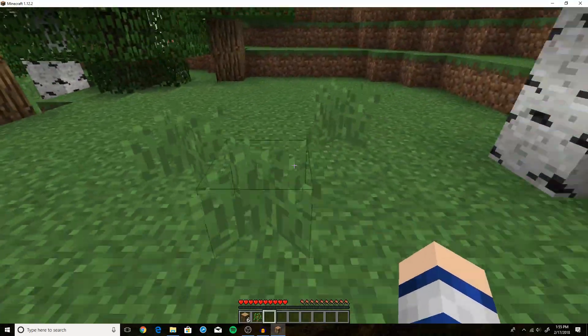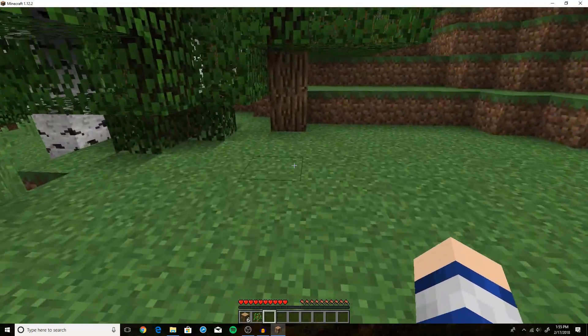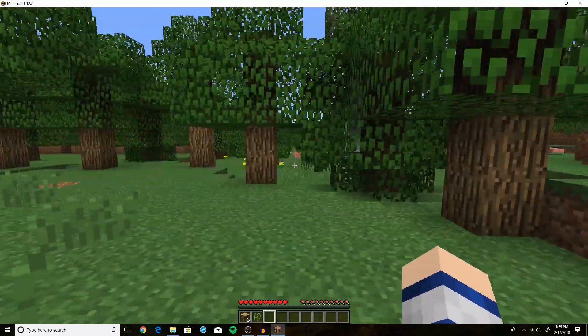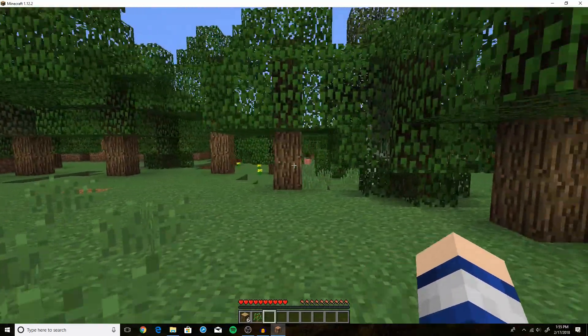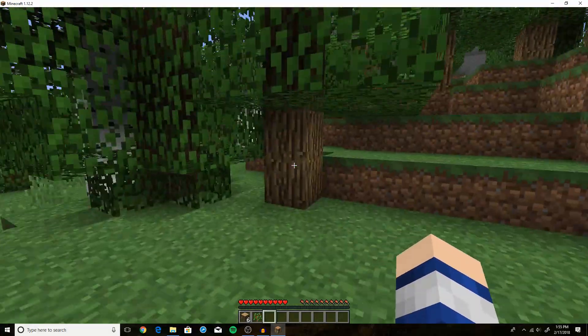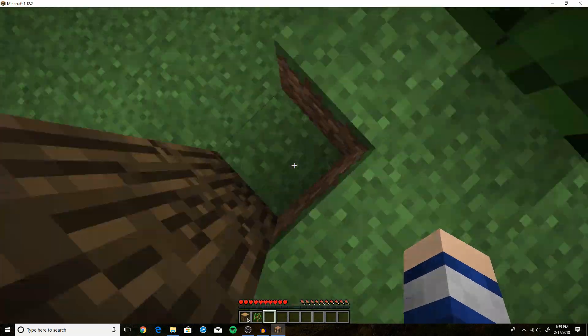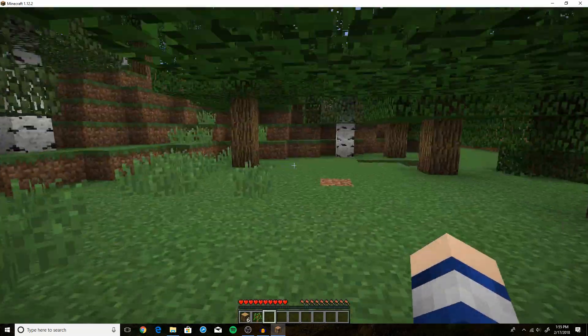First I'll show you how to move. Press W to go forward, and to go backwards, don't press W. You can sprint. Press A to strafe left and D to strafe right, space to jump, and you can hold down the shift button and it'll crouch. You'll move slower but you won't go over any sort of drops. That's pretty cool.